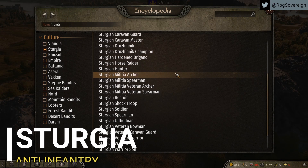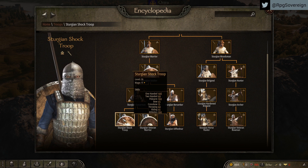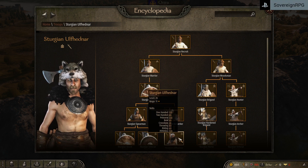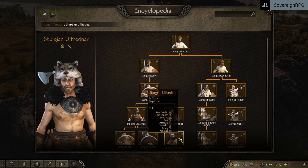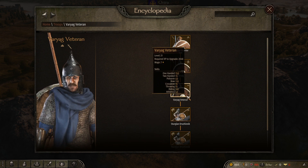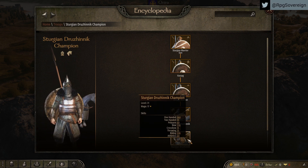Sturgia — boasting some of the best anti-infantry units in the shock troops and the two-handed line. Great for siege defense, but having a Sturgian-only army leaves much to be desired, though it can be done. The special unit is another generic heavy cavalry unit in the Sturgian warrior line. One-handed and bow being the specialties of this unit — slightly better than the Vlandian version, but not by much.